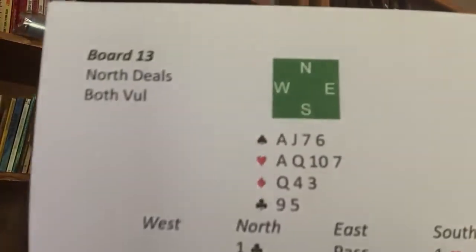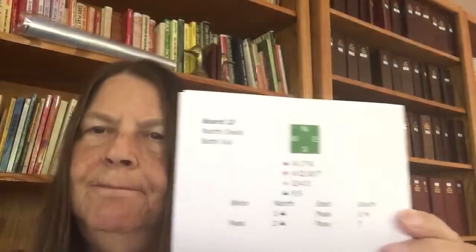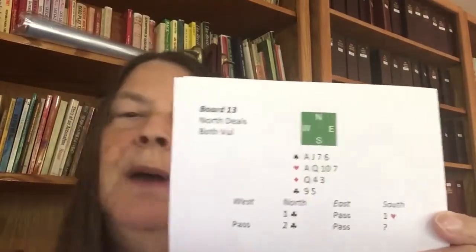The first auction was that North bid one club, South bid one heart, and North bid two clubs. So this was the South hand — one club and then a rebid of two clubs after a one heart bid by South.